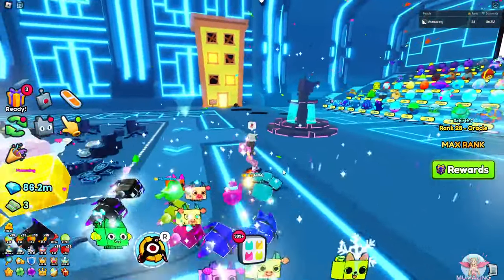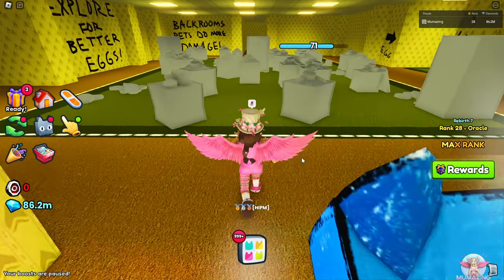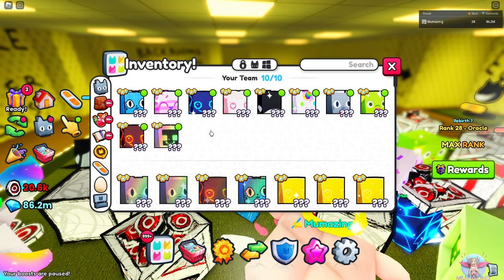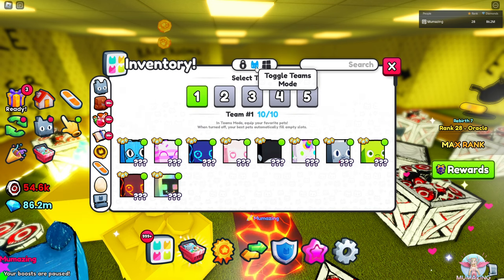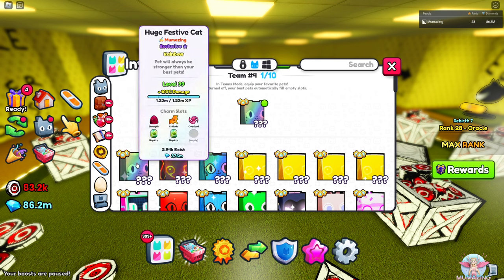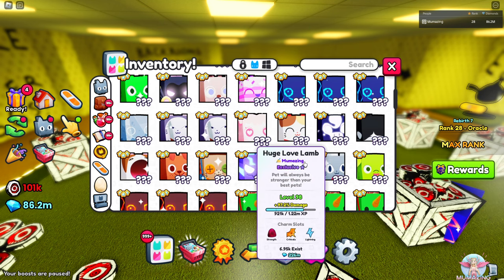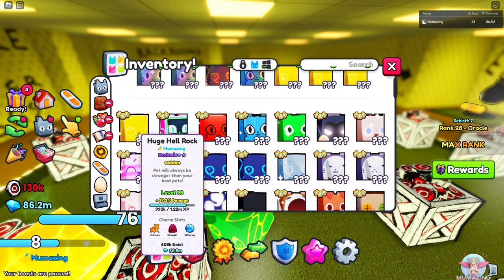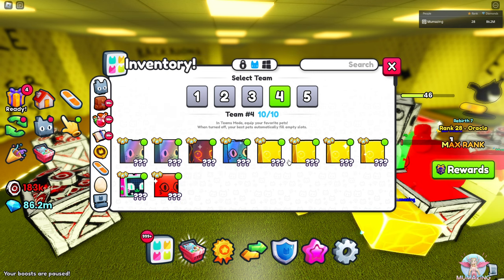Where are the back rooms? Oh right here - oh my gosh, I am terrified! Okay, I need to switch pets. Wait, only 10 can I choose? I want my best pets - maybe I'll just put on a bunch of rainbow pets. I don't know, maybe it's just the top 10. Two more. All right, that'll do.